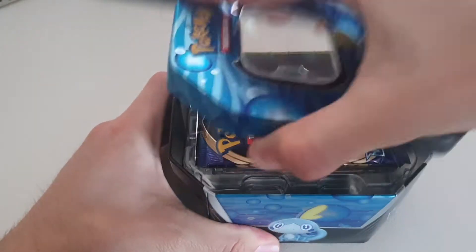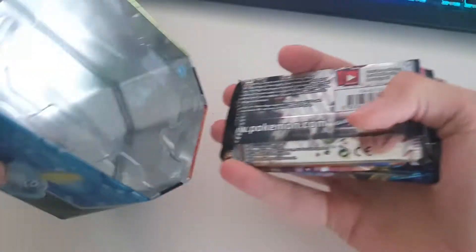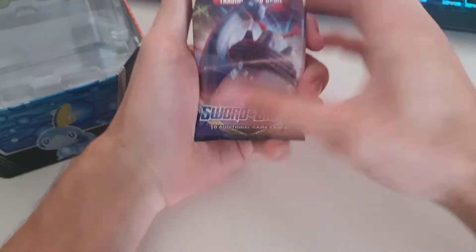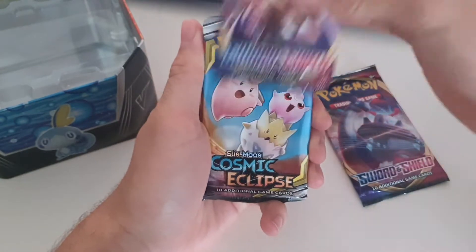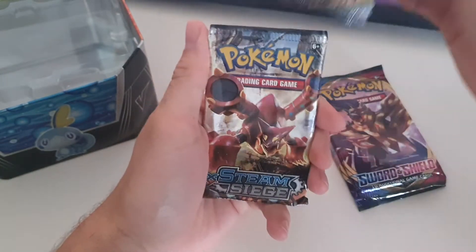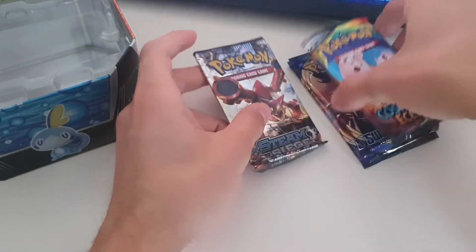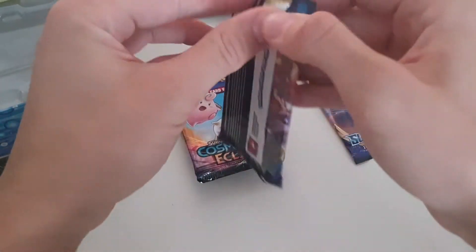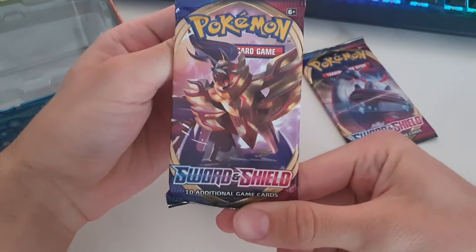Let's get straight into this tin. We've got a Sword and Shield base set pack, another Sword and Shield base set pack, a Cosmic Eclipse pack, and an X and Y Steam Siege pack. Let's start off with these Sword and Shield base set packs. The first pack has the Zama Zenta art on it.